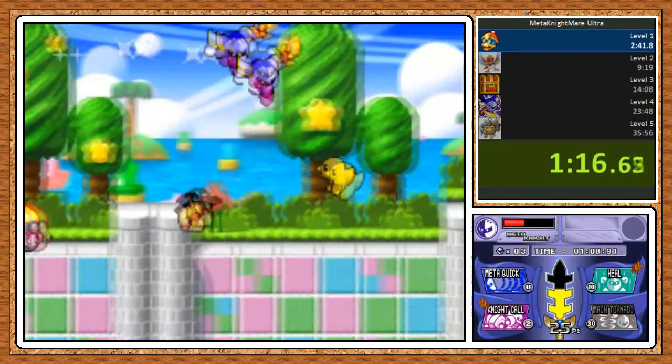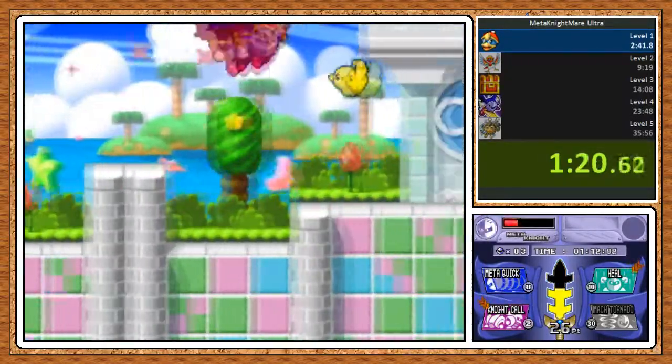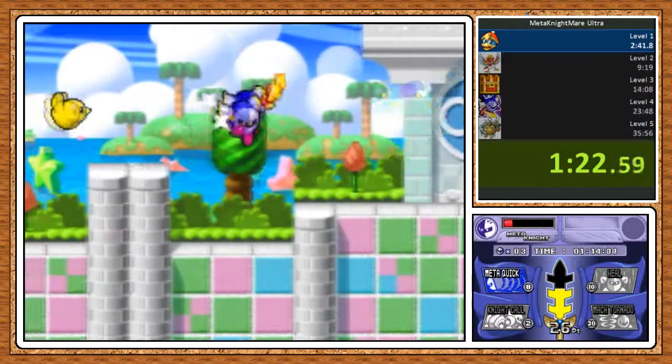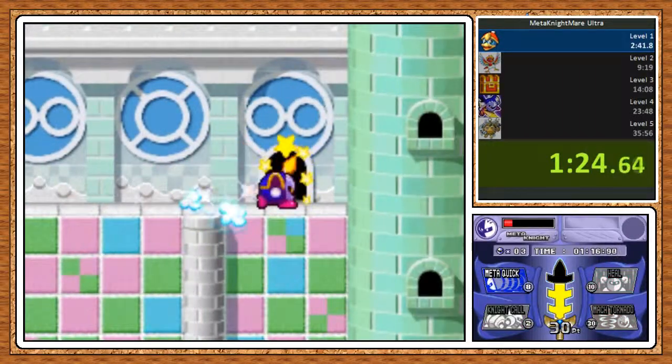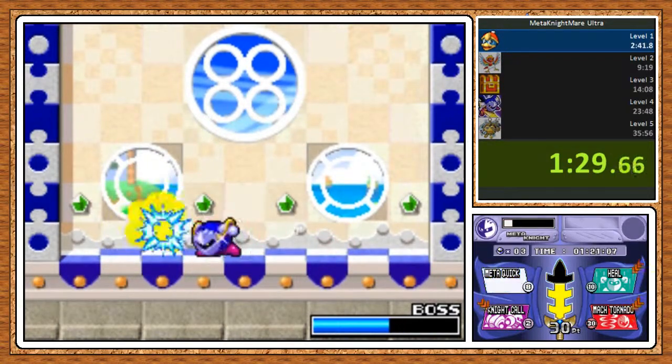I can try to use the mouse and stuff. It's going to be really awkward, not going to lie. But what they do is, you can see they all have a price on them, and whenever I defeat enemies, I earn a certain number of points, and it allows me to spend those on upgrades.